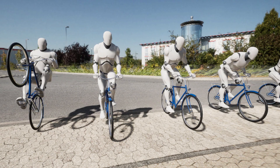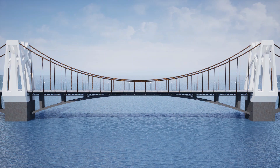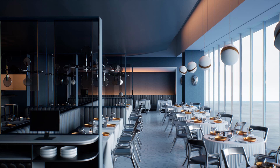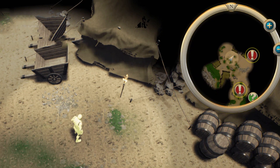Hey guys and welcome back to another showcase of this month's monthly free assets for the Iron Managing Marketplace. This month we've got five amazing free assets once again: a bicycle with animations, bridges, contemporary restaurant, Greenwood Fantasy Village, and Journeyman's Minimap. All of these look absolutely amazing so let's get right into them.